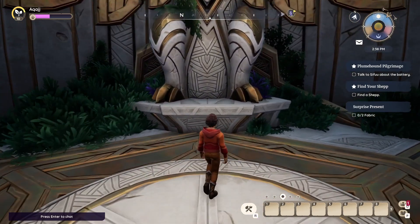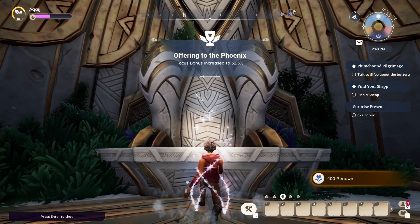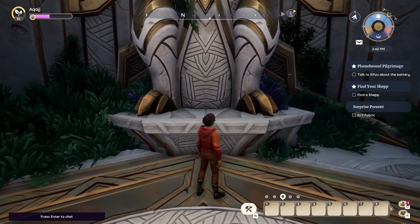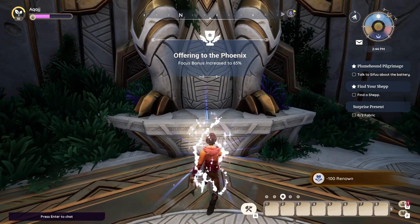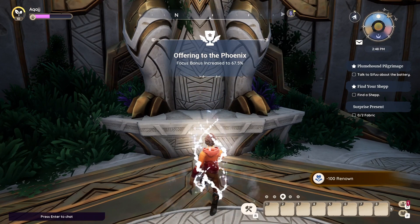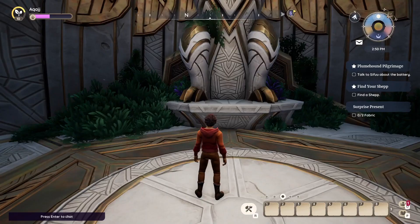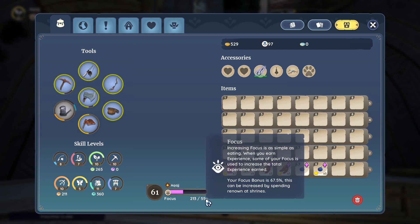That just means you're going to grind a little bit harder. Keep communing with it and we're up to 62.5%. In my opinion, this is probably the best one to go for near the start, because you want to level up your skills as fast as possible. There are some bonuses — like with farming, if you get high enough, you can actually get star quality crop bonuses without having to plant star quality crops. We're now at 67.5% for our focus bonus.